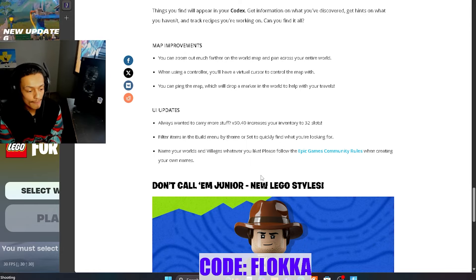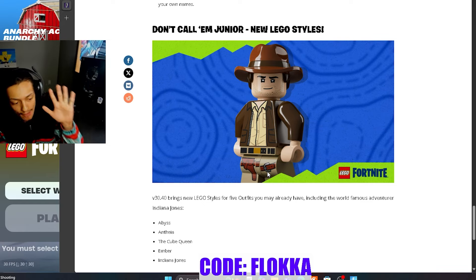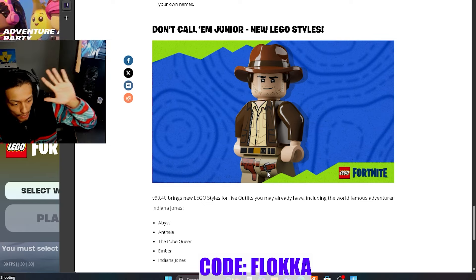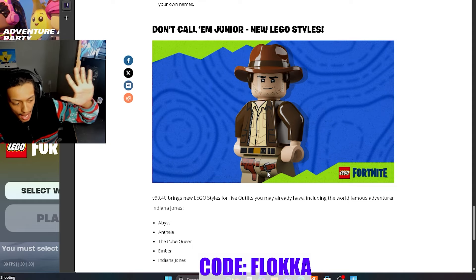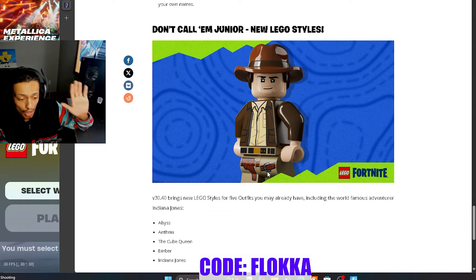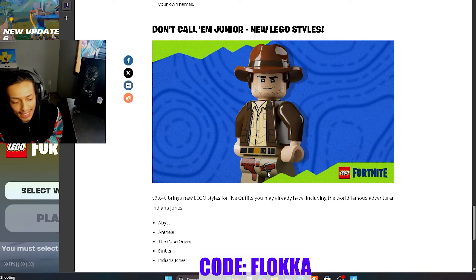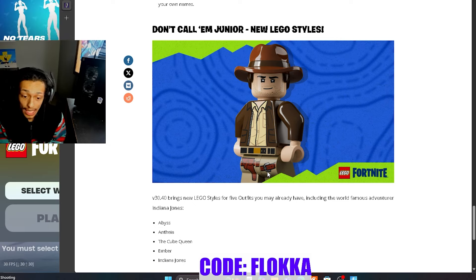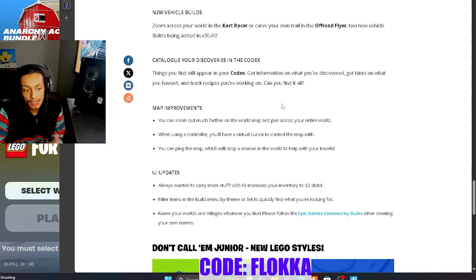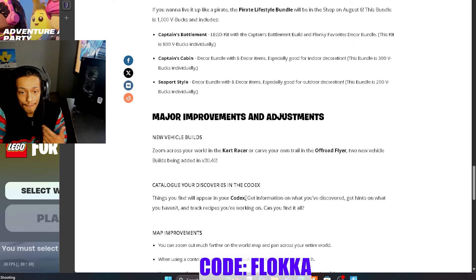The last thing: they've added five new LEGO styles to the game in 30.4 — Abyss, Anthea, the Cube Queen, Ember, and Indiana Jones. If you have any of those skins, they're now available in LEGO styles. I'd look at Indiana Jones a little more closely — they could be setting up a possible collab there, so let's keep our eyes out on what these additions could mean for the future.